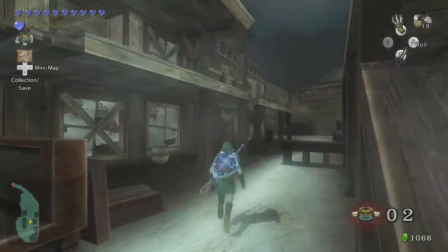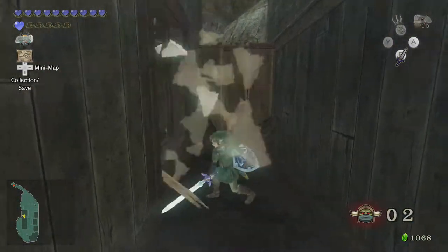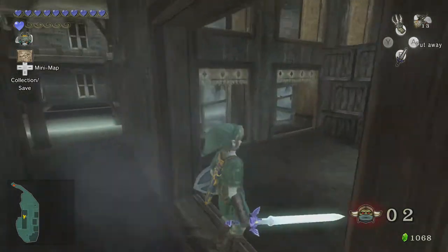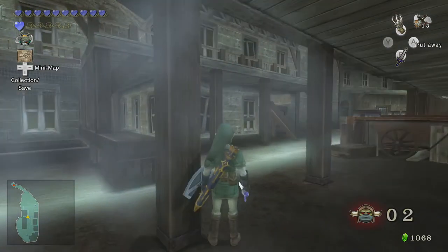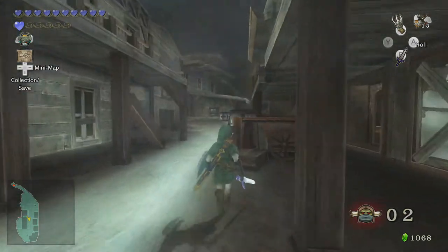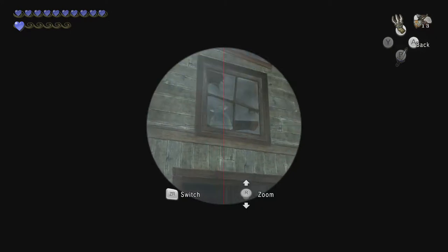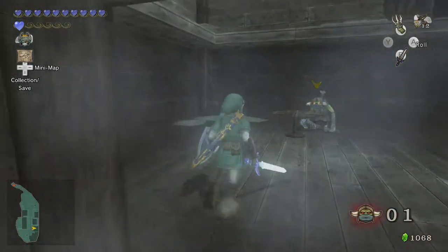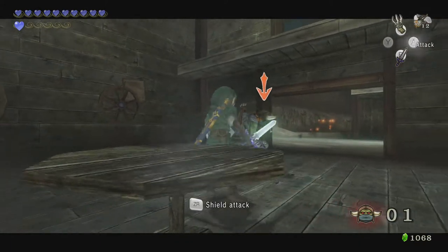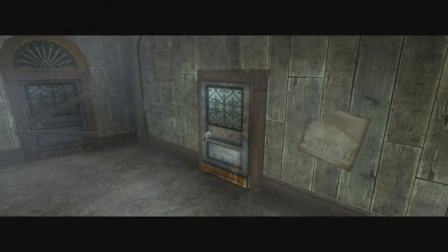Two remaining. There's another little back alley here — he's not there, so I'll have to check inside another building. The other building is just over here — there's one. I think the last one should be walking around inside here — yep, there he is. And we're done. All of the Bulblins dealt with — we can come out now.